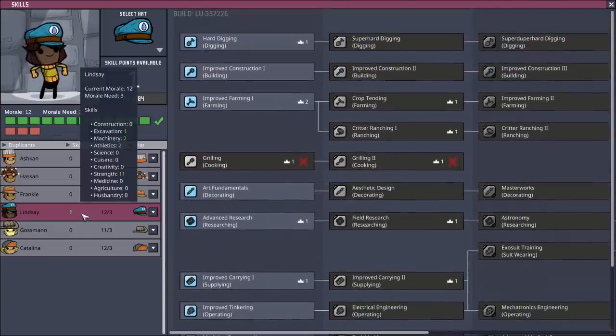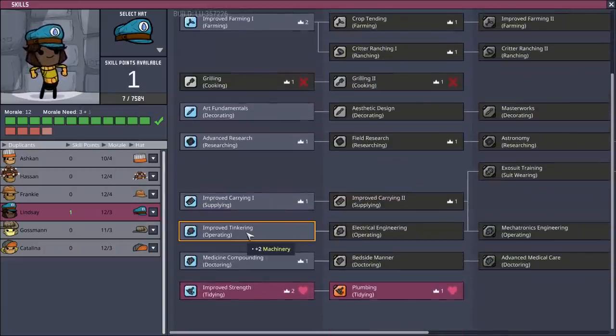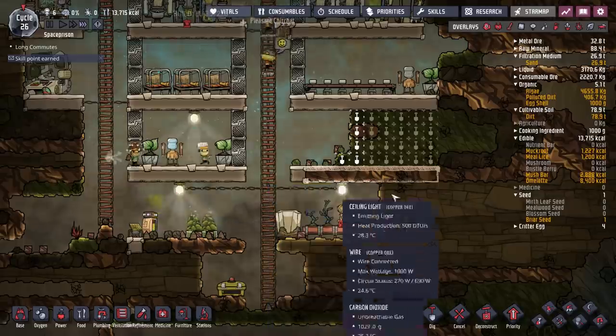What is she good at? Excavation, machinery. Maybe we'll put you on machinery. You've got no other loves, have you? We'll put you on operating — that'll come in quite handy, I think.